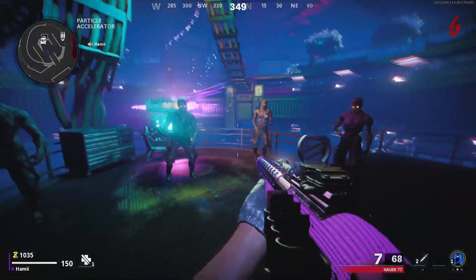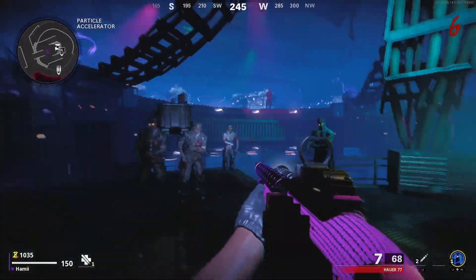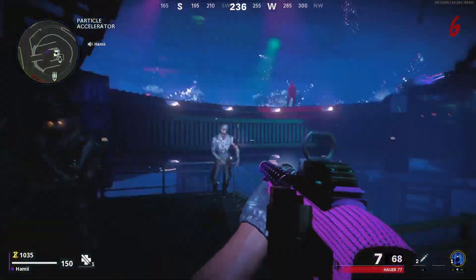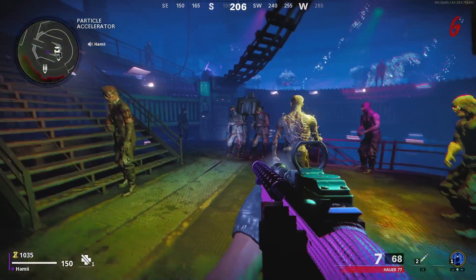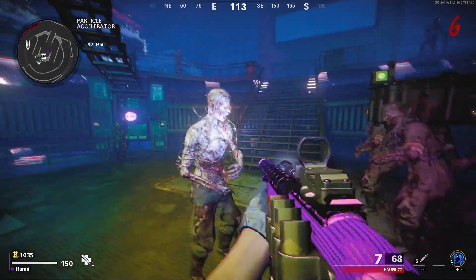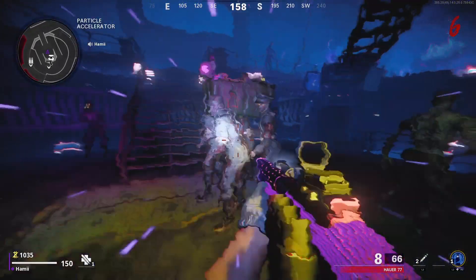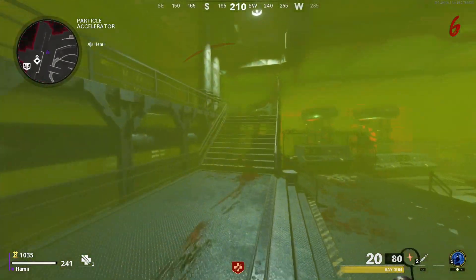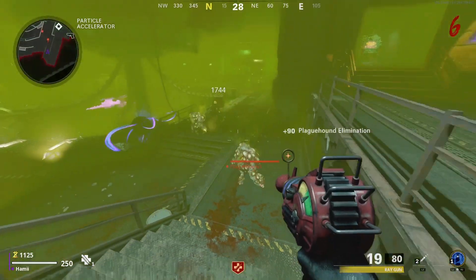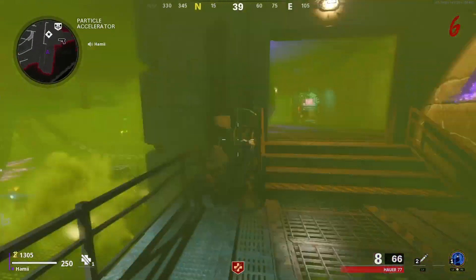Look at all the dancing - dancing zombies! You can't kill them, they don't kill you. That's absolutely hilarious. All you gotta do is wait - eventually they'll make their way together. Once you sit there long enough they'll walk towards the middle, they'll spawn back in and it should start the next wave, which is probably going to be dogs. And we got a ray gun for free! That's an absolutely amazing Easter egg.